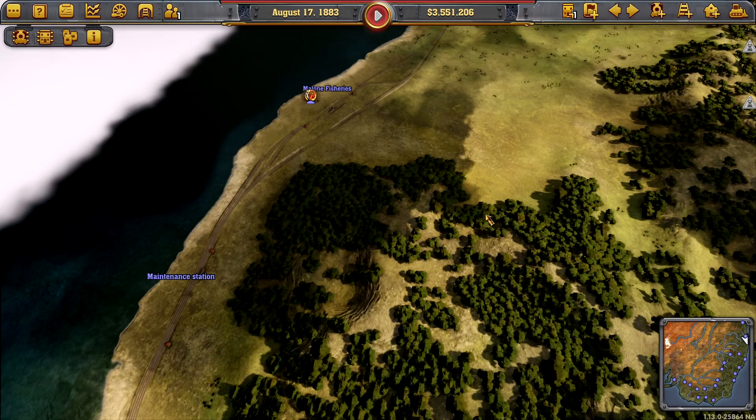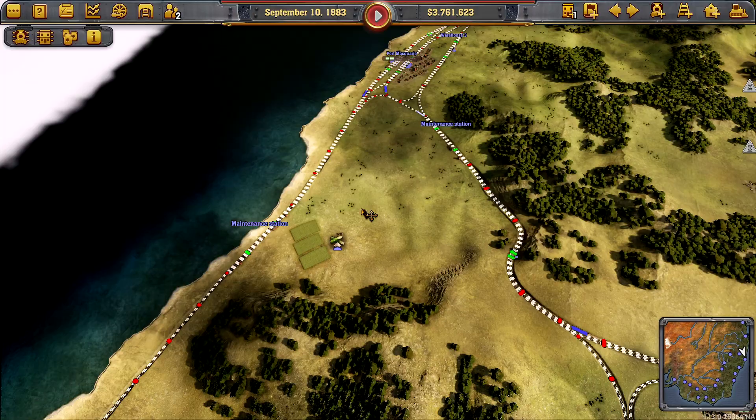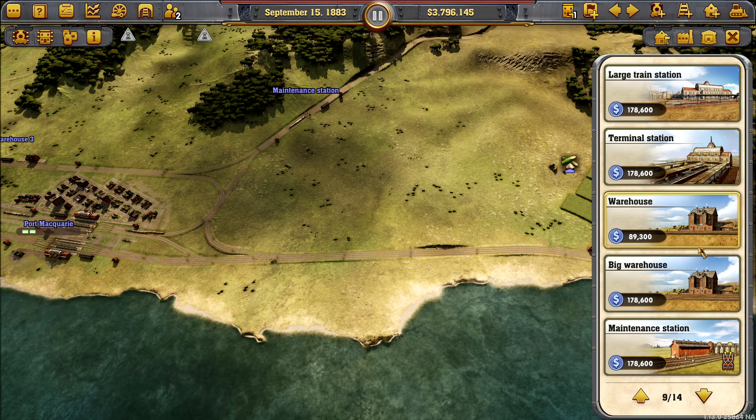We have a loco, the C30, named Bernie — isn't that fantastic! Now let's get on with making sure we get gold ticks. We're almost halfway on the sheep's wool; we've got until 1892 and we're currently in 1883. 1894 for the lumber, which has picked up since we hooked it up. The tricky one I think will be rum to Newcastle.